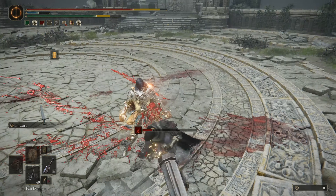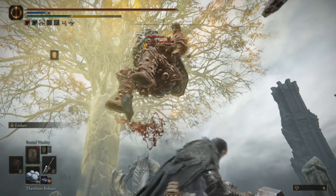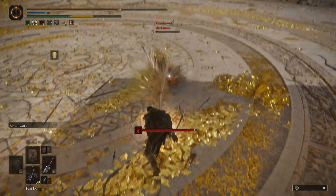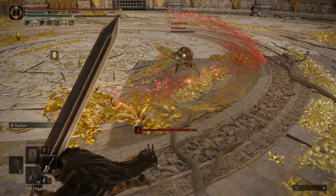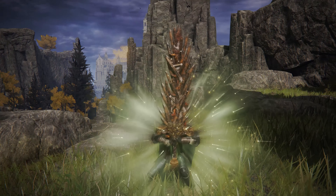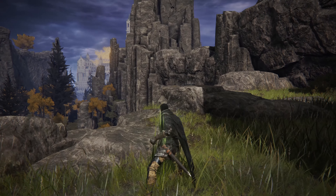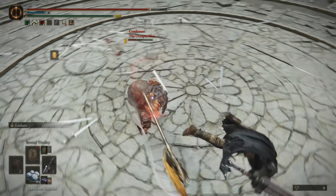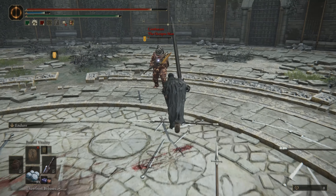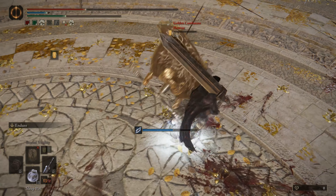Endure on Colossal Swords uses a different animation than that of smaller weapons. This causes its viability to suffer greatly, as the animation is much slower and takes more time to perform actions than other versions of Endure. In theory, it makes sense to have a heavier weapon require more time to use Endure, but balance-wise, it's entirely backwards. It's worth mentioning that Oath of Vengeance, while being the unique skill of a Colossal Sword, uses the Endure animation of smaller weapons like Maces and Straight Swords, while providing that sweet stat buff and passive super armor for 3 seconds just like Endure. Oath of Vengeance is a superb skill, but not overpowered by any means. Which is why I think the animation speed and attack cancel windows of Colossal Endure should be sped up.